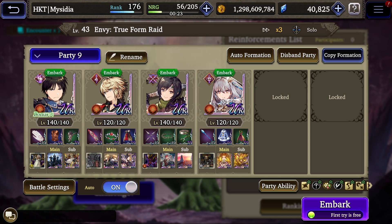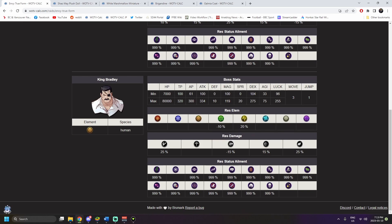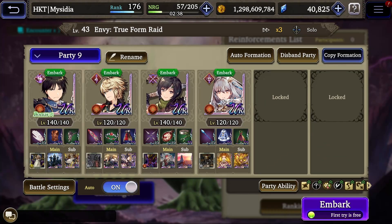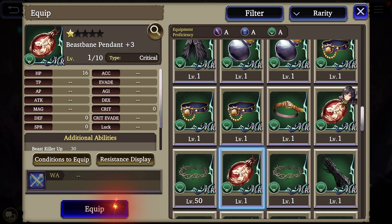For raid bosses you can also look at your espers to see if they have any killer nodes. In the case of Envy he is actually a beast type, so if you have beast killer on any sort of equipment you can deal more damage against him. With King Bradley he is a human type, so any espers with human killer or any items with human killer will help. We actually have a beast killer equipment available — if you can farm the beast bane pendant that will help do even more damage, especially for players who need that extra boost to take out the level 100 raid.